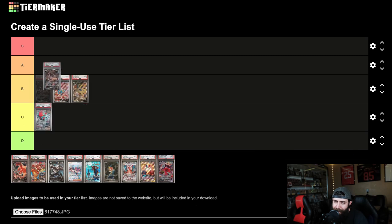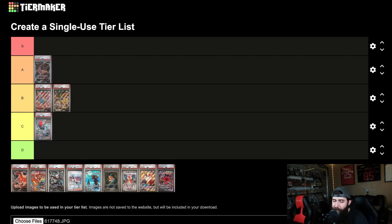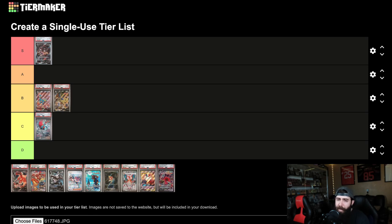Giratina — S tier, in my opinion. Definitely S tier. Giratina's S tier: amazing artwork, underrated, undervalued. I think when Lost Origin goes out of stock at the Pokemon Center, boom. I think this artwork is amazing.